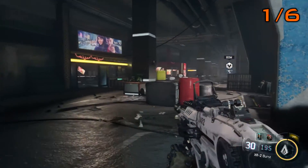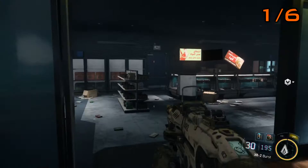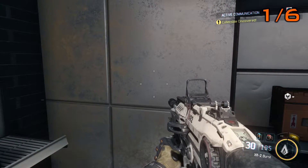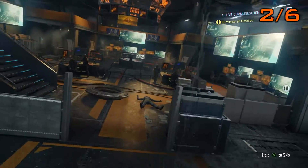The first is quite a few checkpoints into the mission. When you come up on an elevator and find this big room of enemies, clear them out and then come to your left hand side into this little shop and you'll find this on the wall.